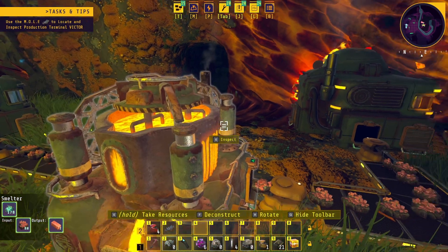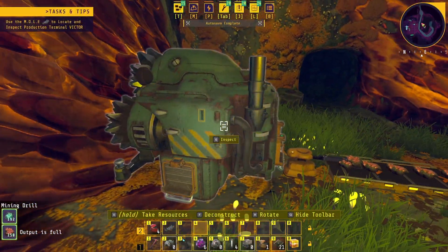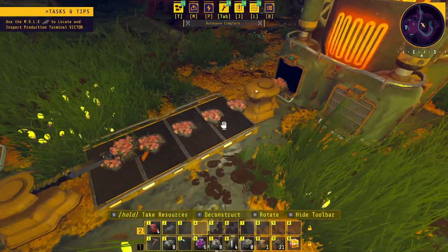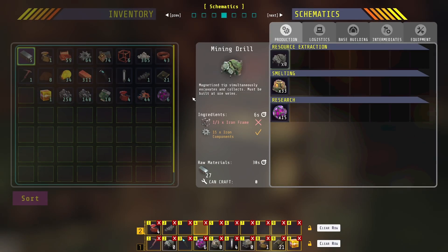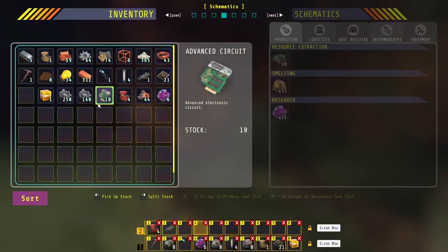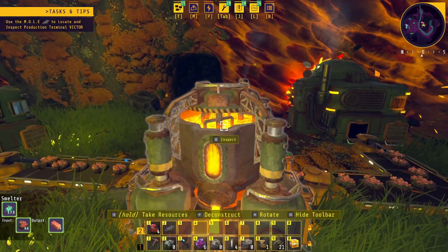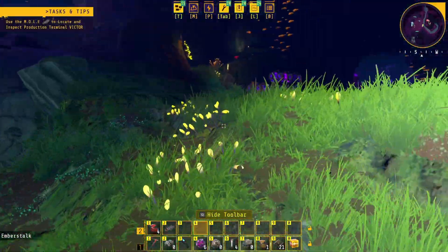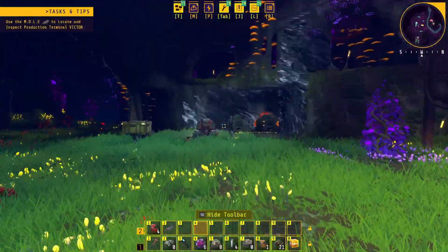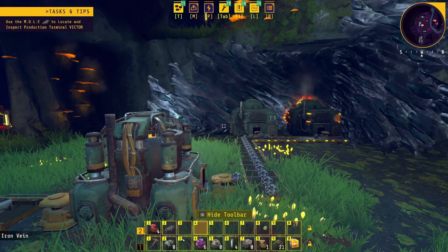It should all be automated - I think it is automated. They should still keep on going. How much stuff have I actually got? Let me look at my inventory. I have got 311 ingots and I'm going to try and get an even 500 of those, and that will keep me going. We'll collect those then we'll set off.